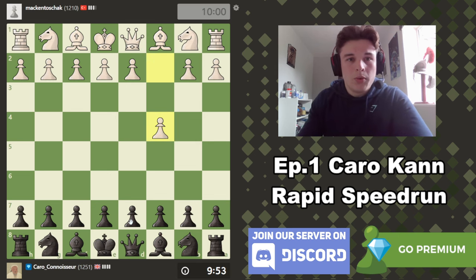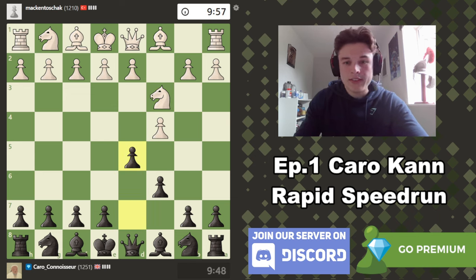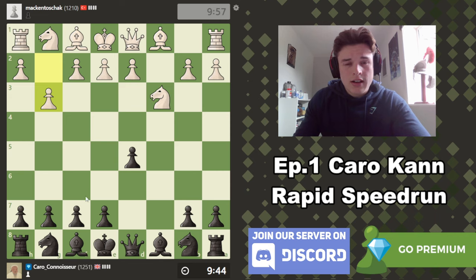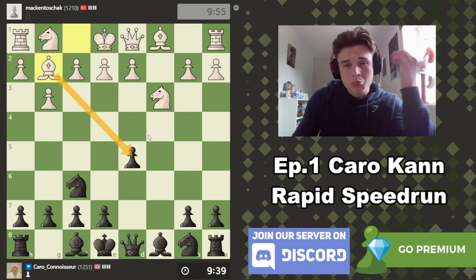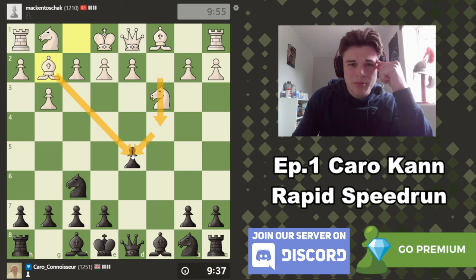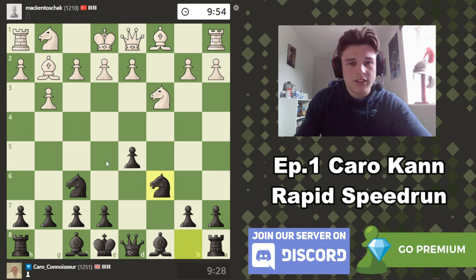Game one, we have the black pieces. My opponent doesn't go into a proper Karo with e4, so it's going to be more of a Slav defence setup, but a lot of the ideas carry over from the Karo Khan anyway. My opponent does not want to commit to d4 yet. It's not really a Catalan because he's traded the c pawn off, but we're just going to get some very typical Karo Khan ideas in this by the looks of it. Let's go for Nc6, maybe we'll take the full centre if my opponent lets me.